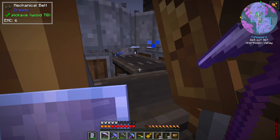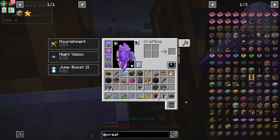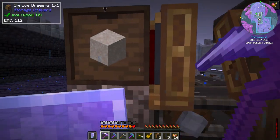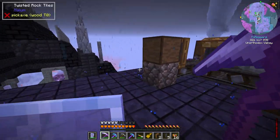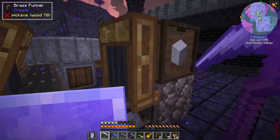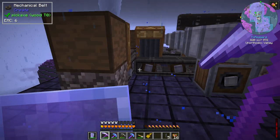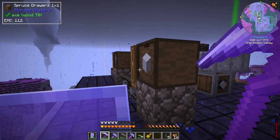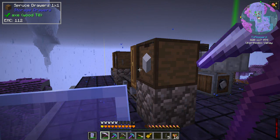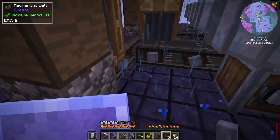This is kind of the reason we wanted the high speed — if you try to process a whole stack of items without a lot of speed it takes a long time. Now before I plug up the last funnel and start turning sand into bone meal and lime sand, we need to think about the final steps: after we get lime sand we need to cook it into limestone and then weather it with water using fans.